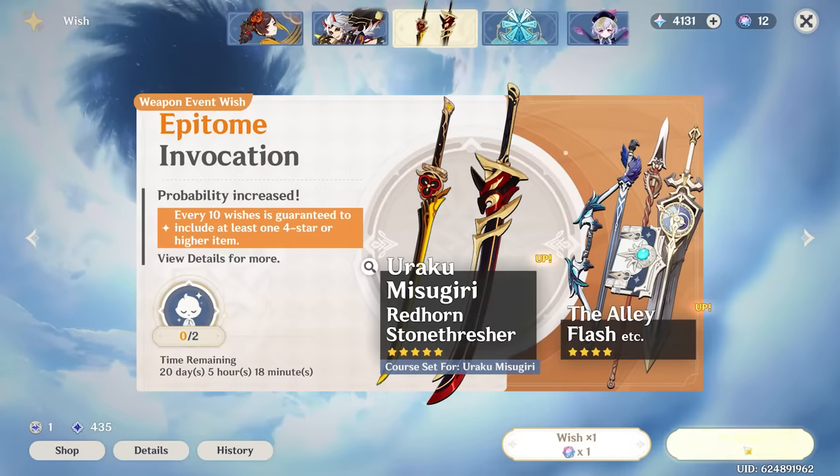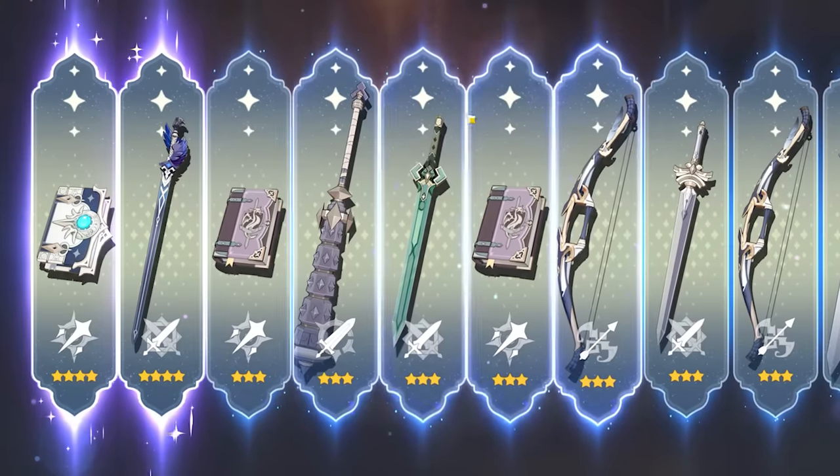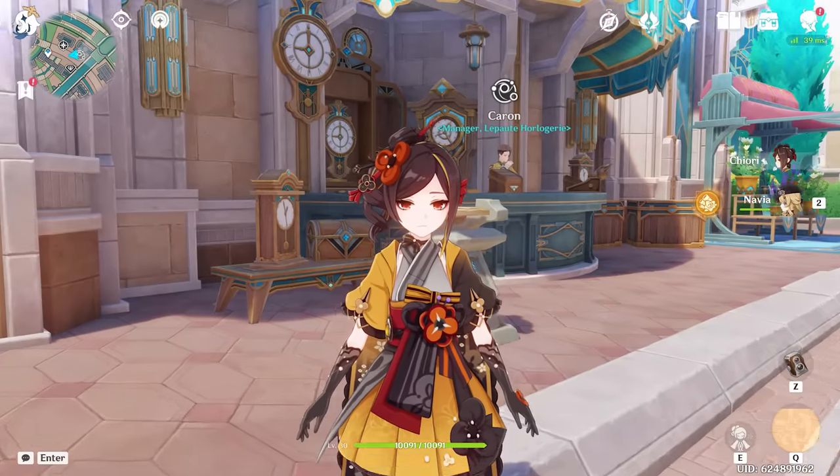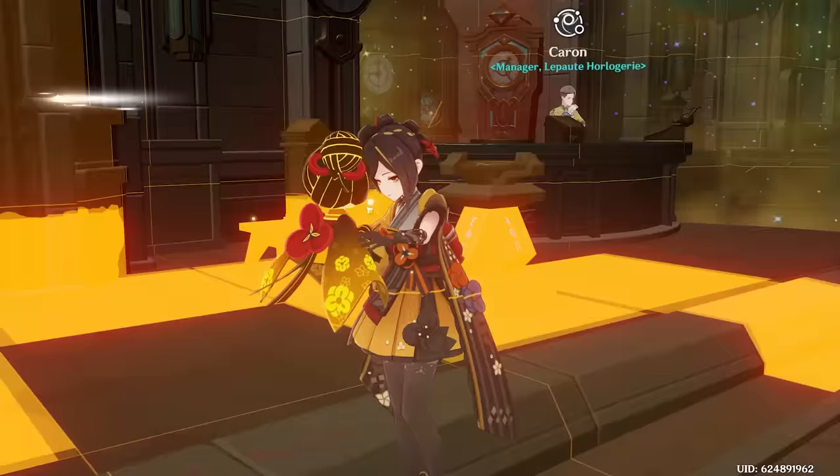One more 10-pull, surely. No good weapons — lame. I should really stop wasting wishes on the weapon banner. That's not a good idea. But anyways, what weapon do I want to use for Chiori?